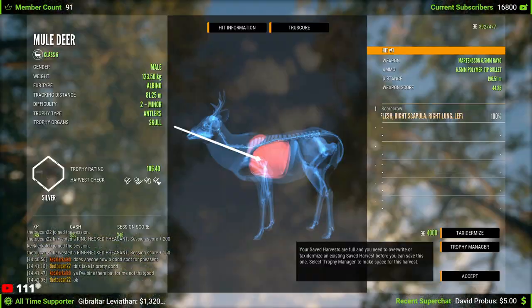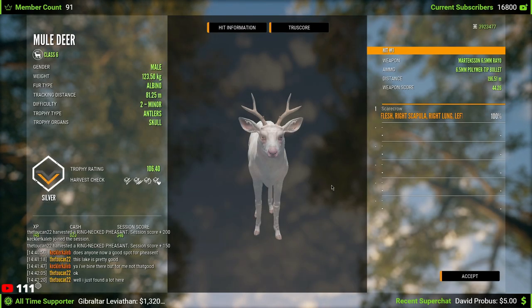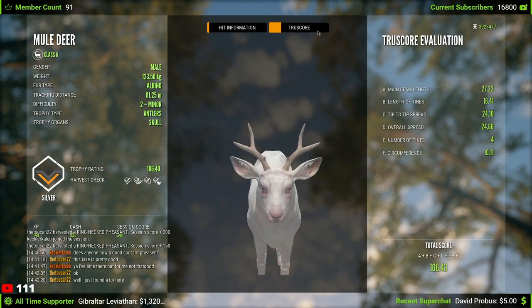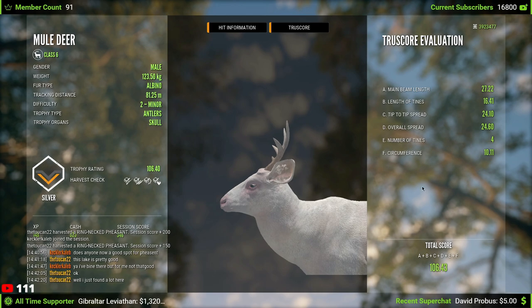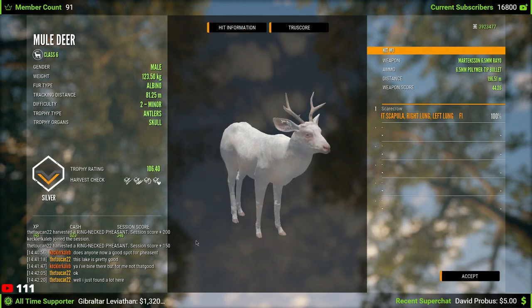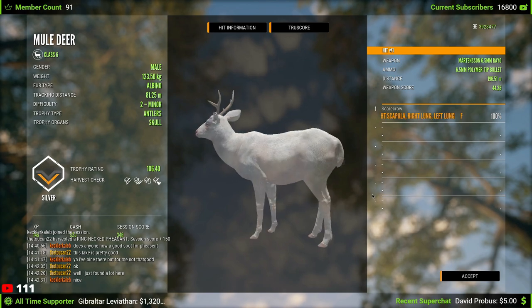It may be a super small one but it's still an albino mule deer, and that's pretty cool. Let's stop our dog real quick and go ahead and claim it — 106.40. I do like the new albino skins a lot better than before. I think the albinos look much more realistic now, although they look a little bit different depending on where you are.